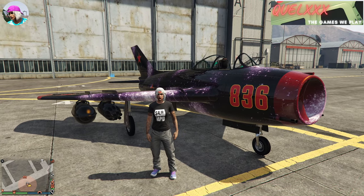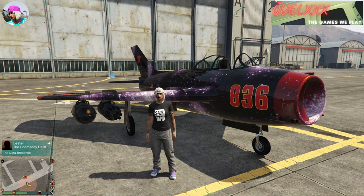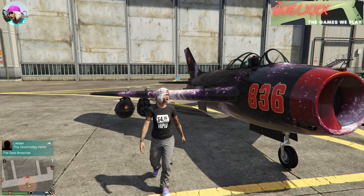Glitching the Galaxy livery onto the Molotov is actually slightly different from other vehicles, because it actually uses a different set of livery to transfer, which is why I am showing this video.